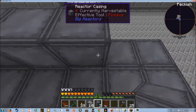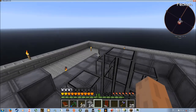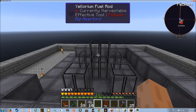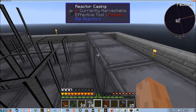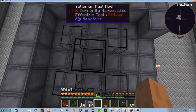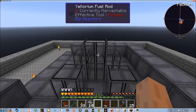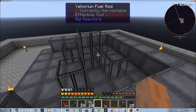How these reactors work: they use Yellorium ingots. There's a reactor access port where you put the fuel in and take the waste out. The fuel goes into the fuel rods — the more rods you have, the more fuel you can store. The empty space you fill with varying types of coolant: Resonant Ender is the second best, Gelid Cryotheum is the best one I'm aware of, and water is the worst. You want the best coolant you can get. The amount of fuel rods and how many sides of those rods touch coolant will make it more or less efficient.